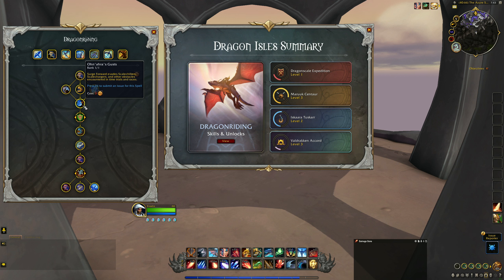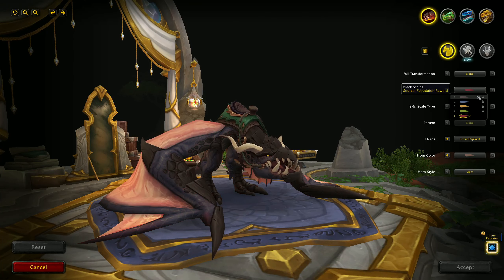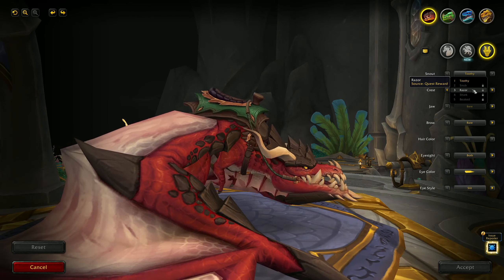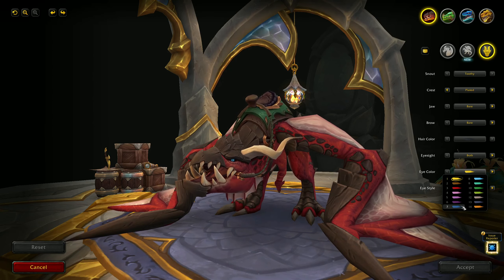In addition to the 4 unique Dragon Riding mounts you will unlock in the Dragon Isles, you will also have a whole host of different ways to customise them. You can do this by visiting one of the Rostrums of Transformation found scattered across the Dragon Isles. Interacting with one will put each of your unlocked dragons into a barbershop interface where you can change their colour, snouts, armour, tails, and even tiny details like their eyes, jaws, and throats to really make your dragon your own.